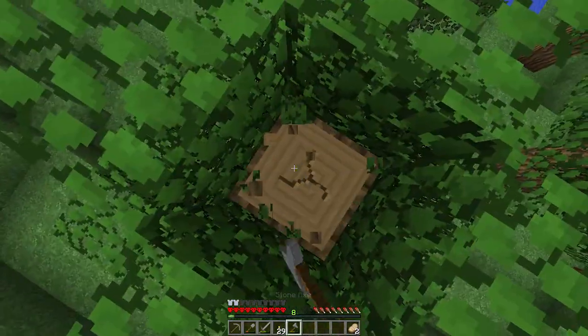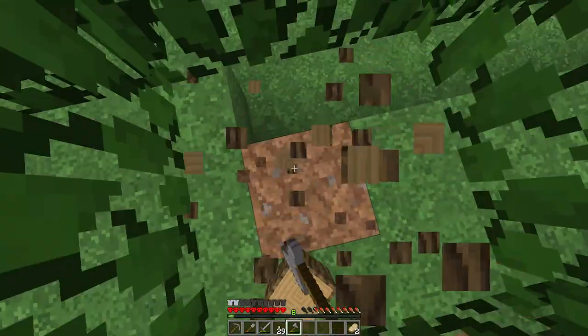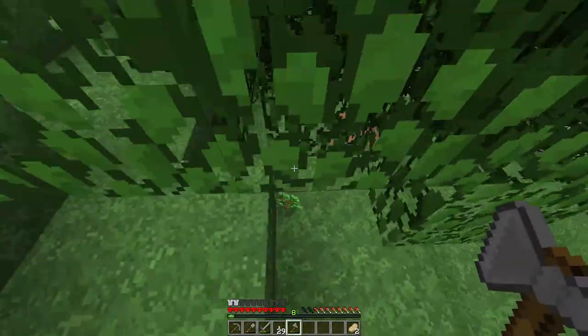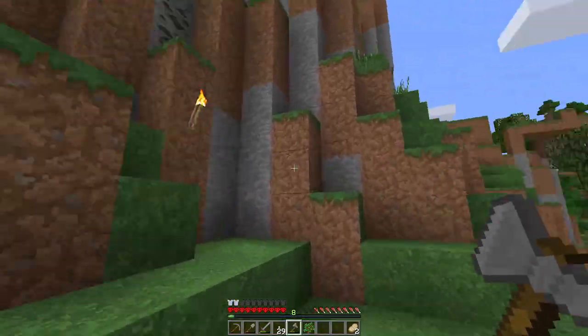I'm going to chop this tree down because it's in the way, and I want to be able to see this exit fairly easily. I'll pick that up and we'll plant it out front, I think.